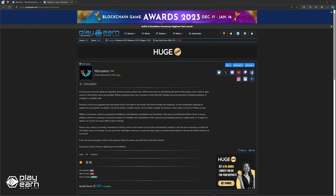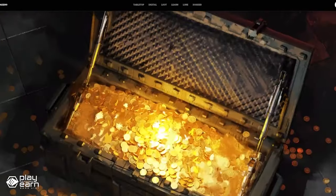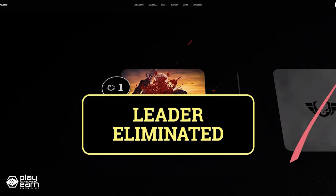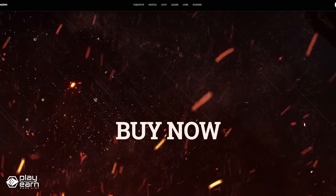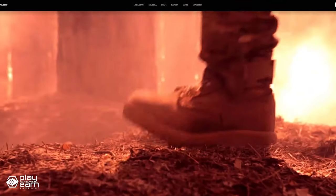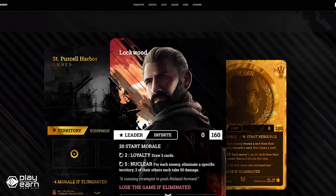And the last game on our list is Warsaken. Warsaken is a PvP strategy card game being built on WAX that combines strategy, tactics, and card collecting in a unique and immersive way. You can play solo, co-op, against your friends, draft, or in tournaments. You can also earn Warsaken Loot as you play and use it to improve your arsenal. And the best part is, you own your cards as NFTs on the WAX blockchain, which means you can buy, trade, and sell them however you like.